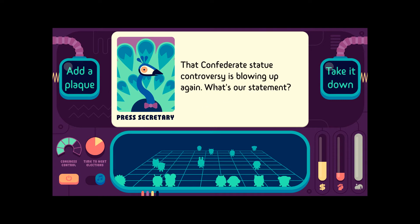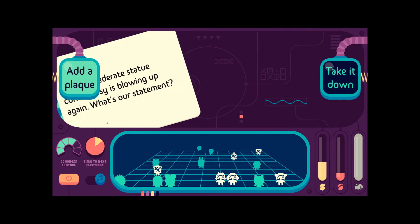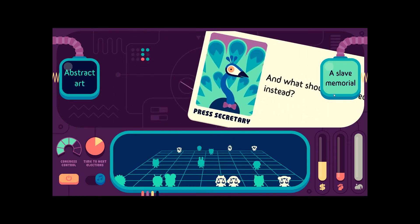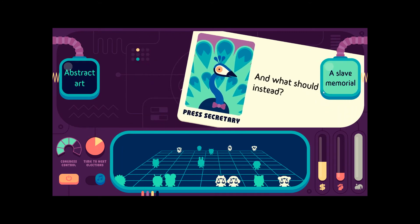The Confederate statue controversy is blowing up again. What's our statement — add a plaque or take it down? Looking at the voter impact: three going one way, eight the other. Fucking take it down. What should they erect instead? Slave memorial? Abstract art? Nobody likes abstract art. Slave memorial — yeah.